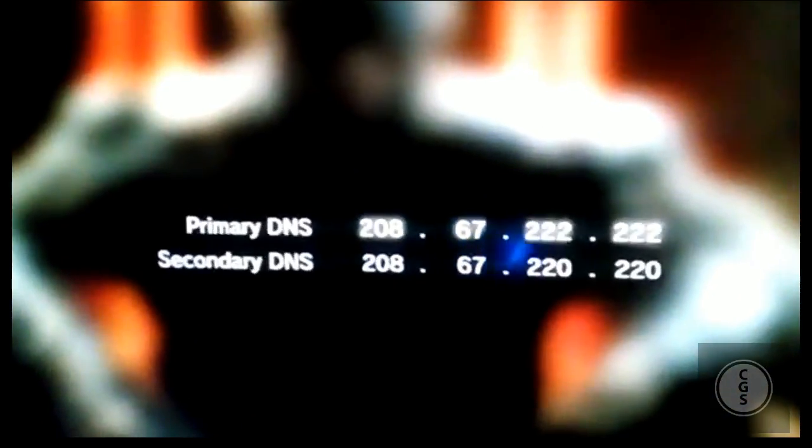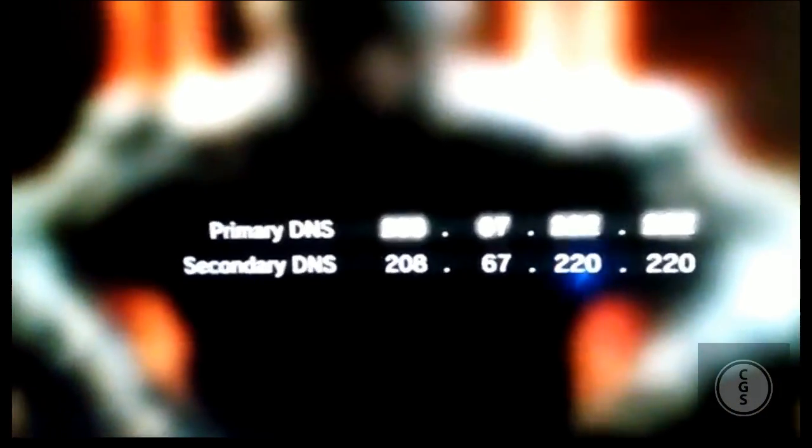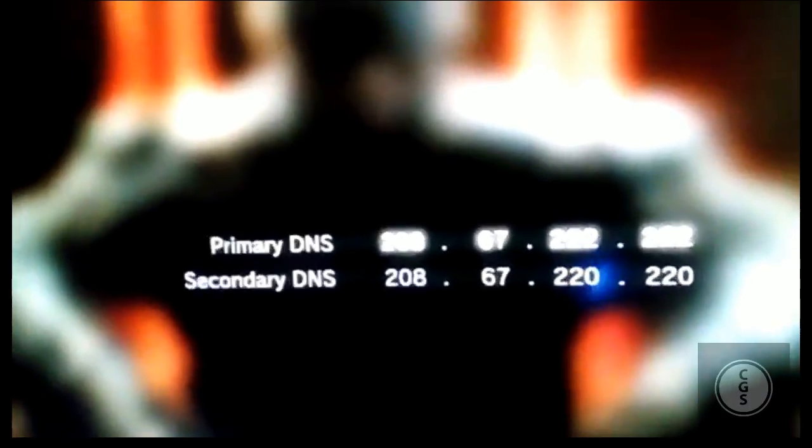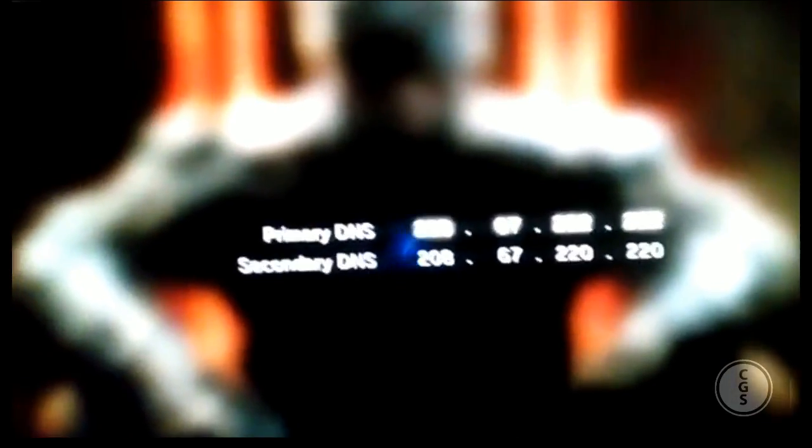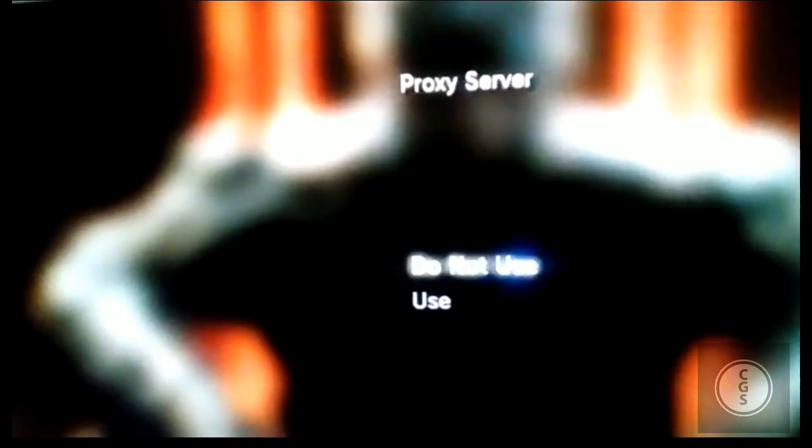These are the values you have to enter to connect to OpenDNS. The download and upload speed may be improved compared to before, though results will vary between connections. Once you've entered the DNS values, proceed to the next screen.